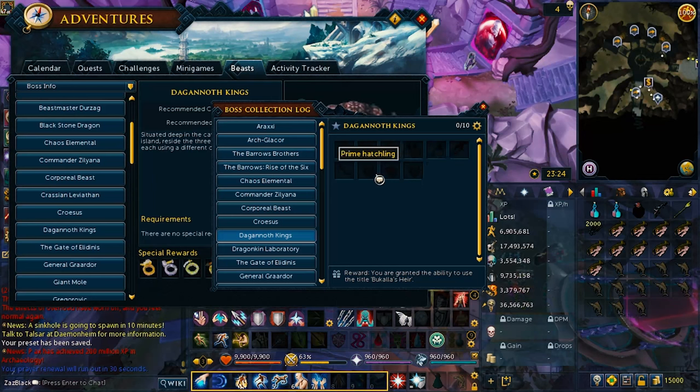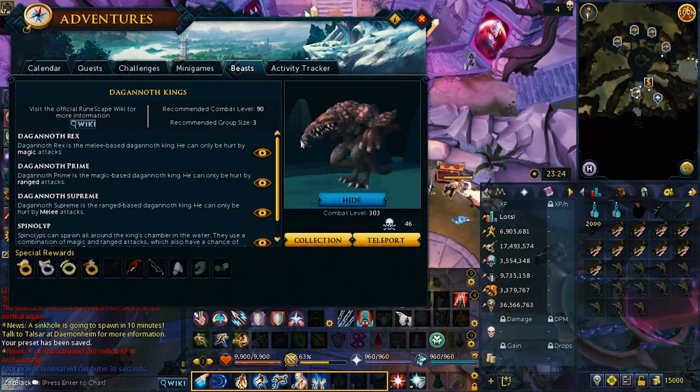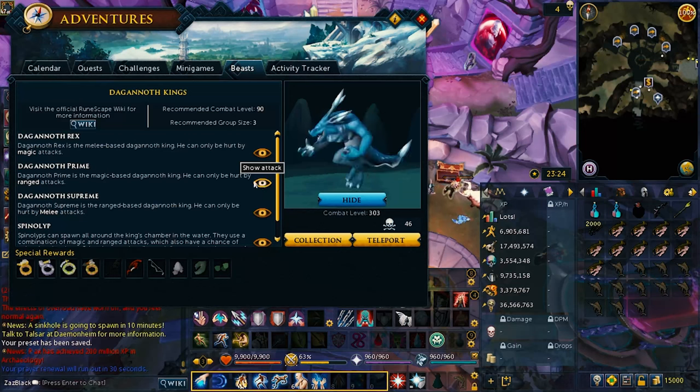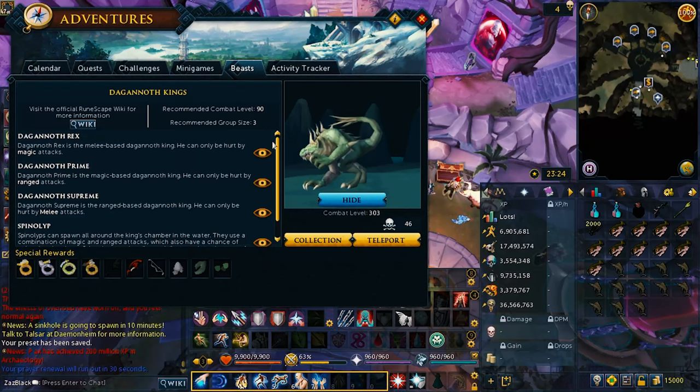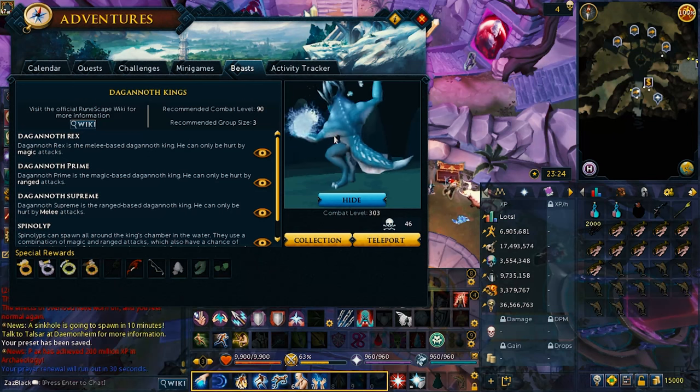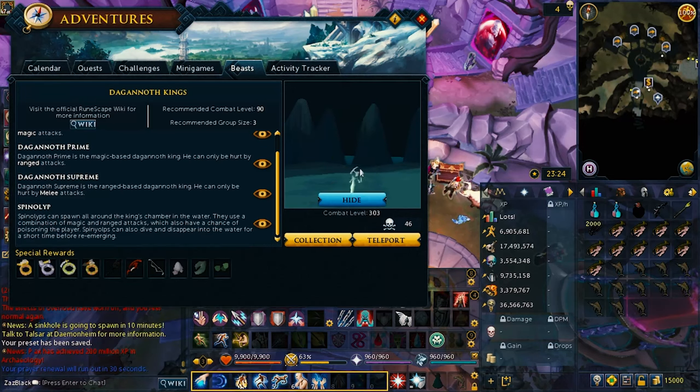I'm not sure if there's another pet. But these are the 3 bosses you fight: Rex, Prime, and Supreme. Rex is the melee boss. Prime is the magic boss. And Supreme is the ranged boss. And then there are also the minions — the sprites.